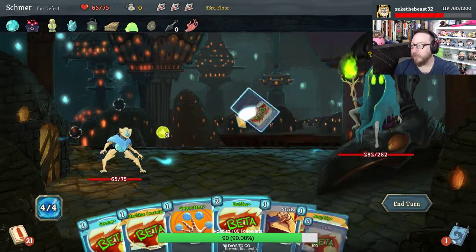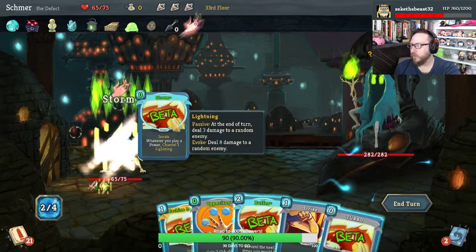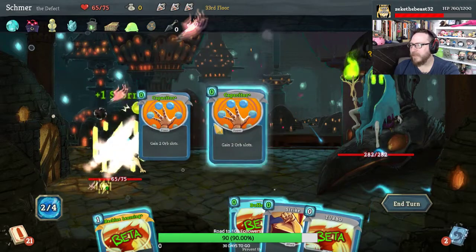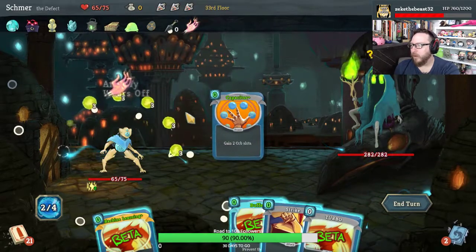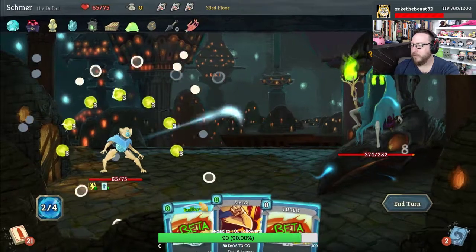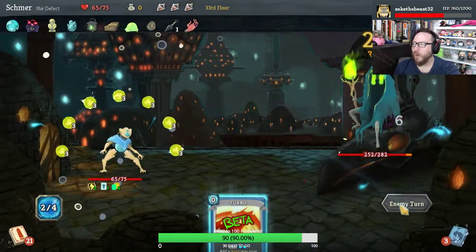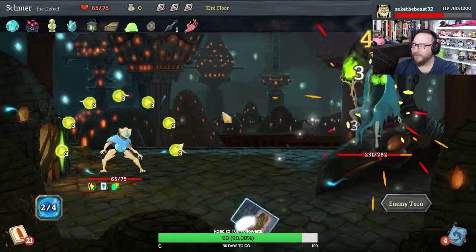Start with Skim, Amplify Plus, Storm — made Capacitor free, and we got to play it twice. Machine Learning, Buffer, Strike. What a turn — what a turn. Oh baby, it's so good.